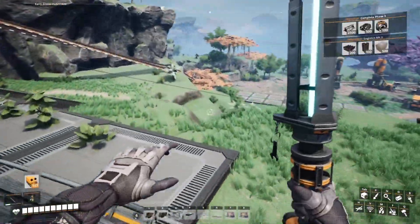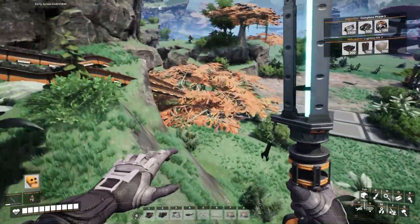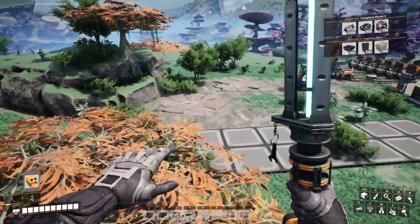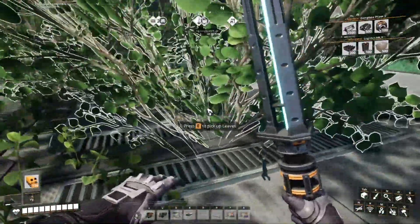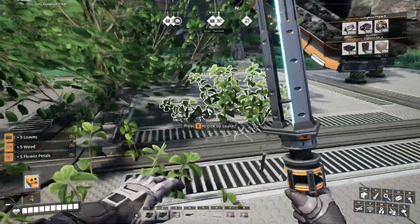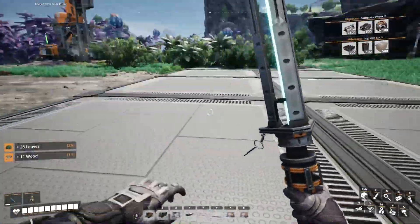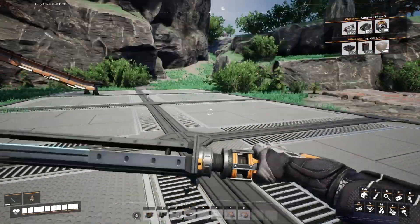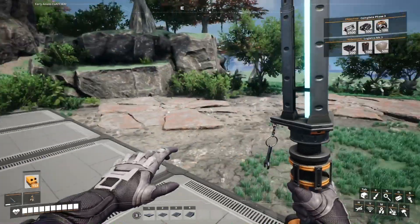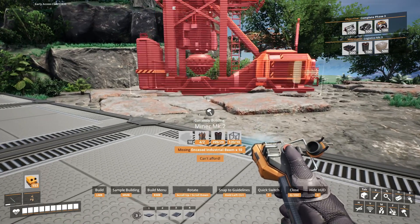Now all I need to do is build these foundries, get these miners going, and then start smelting. We know it's not smelted — it's just ore. This bush is in the way — I'm gonna pick it. Pick all the bushes, get out of my way bush! Now I can also build this platform. We're running out of time — we have to do this quickly. Otherwise the things are gonna get full.